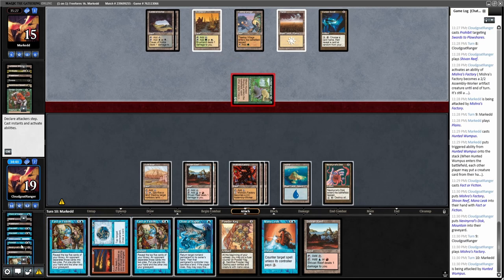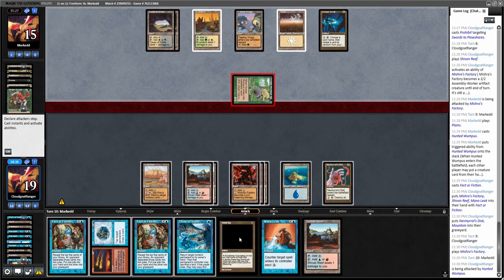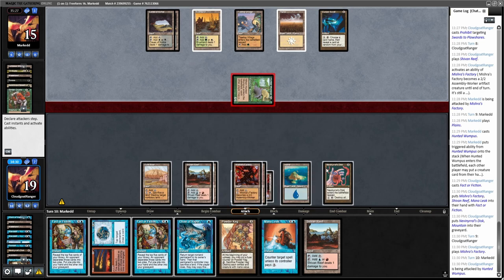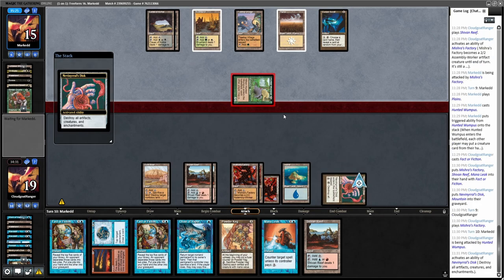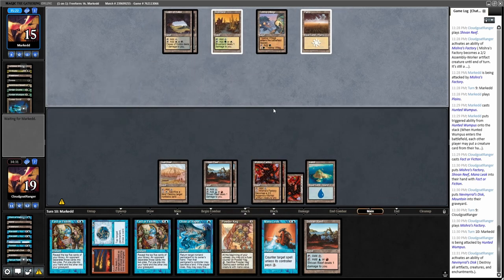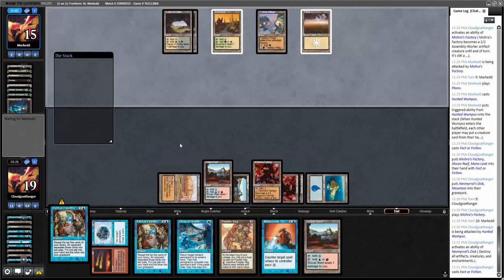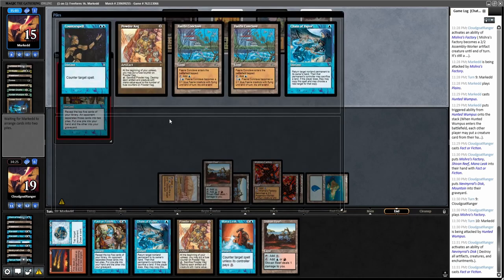The question is whether I want to bounce the Disc first — I don't even know if I need to. I'm just going to blow up the Disc, his Curse Scroll, and his Hunted Wumpus. I have the Powder Keg and a Dust Bowl for Treetop Village too. Do I want to Fact or Fiction or start blowing up his lands? He's got a lot of mana — I think I'll Fact or Fiction.